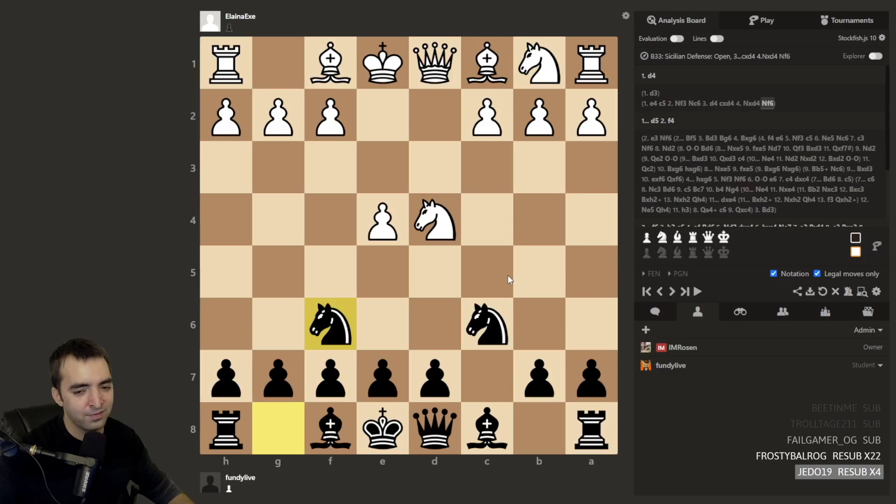I'll recommend starting with knight f6, attacking the pawn. A lot of newer players are just inclined to trade — they'll take the knight. Now question for you: what do you take back with? I take with the b pawn. Good. Most times you should take towards the center. This time especially take towards the center. You don't want to take and then allow the queen trade.